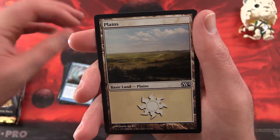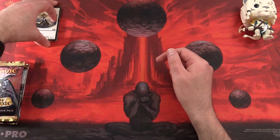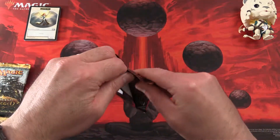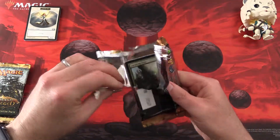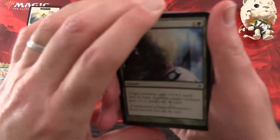And we get a Planes and an Angel token. So not a fantastic start, but maybe New Phyrexia will deliver us some goodies. We've had some good pulls from this entire block the last couple of episodes, so I hope that continues.